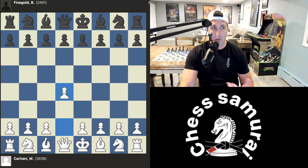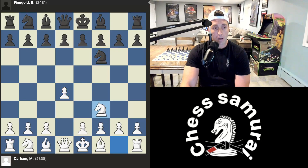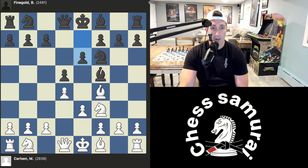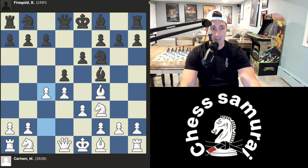In this position, Magnus Carlsen plays d4 and we just have a typical queen's pawn opening here. Not much to really talk about. Magnus Carlsen goes for the queen's gambit — not really much of a gambit because the bishop's on here, but a similar type position.